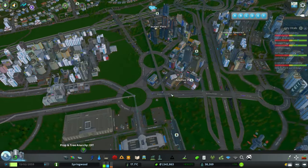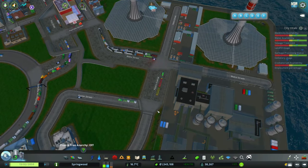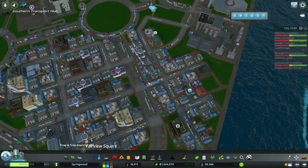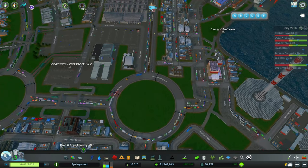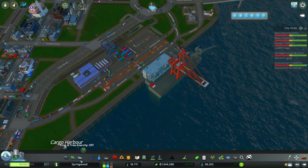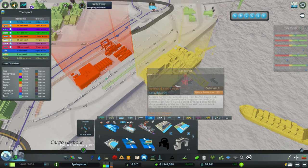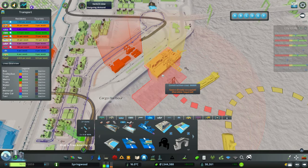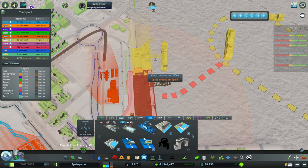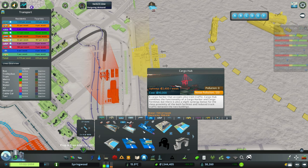I've noticed there's garbage issues up around this area, and notice the garbage transfer bit is having a difficult time with traffic. So I'm tempted to just remove this road completely. But the whole industry area has just gone to shit. One thing we did get was the cargo hub — it's a little bit bigger than this, but it also has the relay functionality of cargo harbor and cargo terminal. So that's your cargo terminal.